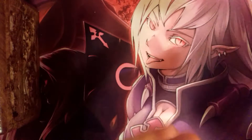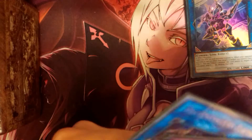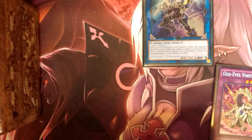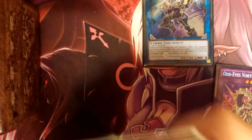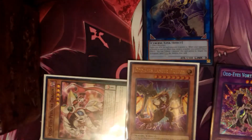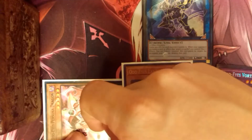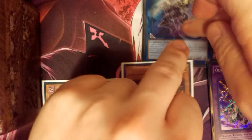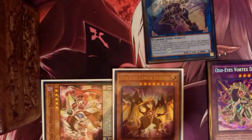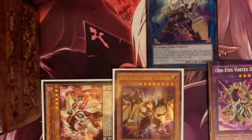With this deck, the board you really want to go into is: Decode Talker, then your Vortex over here, then Persona Dragon off to the side not in Decode's link zone. Normally I like to also go into Lancer to get that big guy on board — when he battles, no spells or traps apply. So you can negate a special effect monster, negate a spell or trap, and then Decode provides two negates for anything that targets, since Odd-Eyes Lancer and Vortex are in those link arrows. It's a four-interruption board, which is impressive for Odd-Eyes.